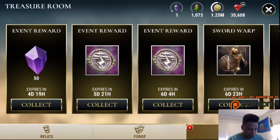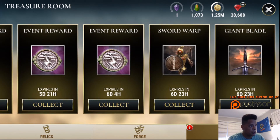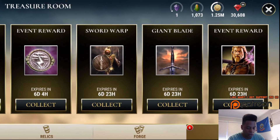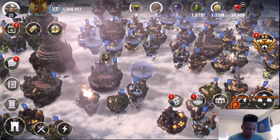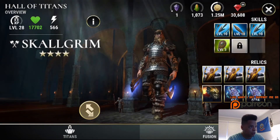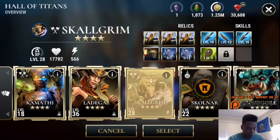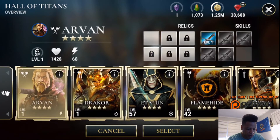I still haven't used my 50 portal stones and I still have two storm tokens. Here we have our event reward — our Arvin — so let's go ahead and collect him. We got two uses on both of those; I'm going to save those for any other lightning event we may have, or I might use them to help bump us up where we need to be. And there we have him — Arvin!